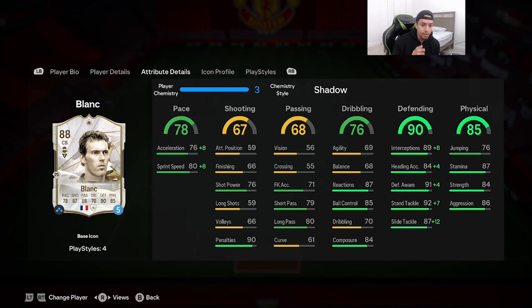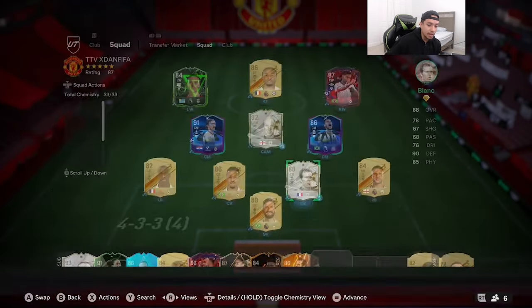I went on Futbin and the most common chem style for the card was the Shadow chemistry style, which makes sense because with the Shadow it keeps him lengthy but pushes everything in the defending category up to the high 90s, which is absolutely amazing. You want to boost up that pace because 76 acceleration and 80 sprint speed is decent, but you've got to get it up to the 80s because we're going against top-tier cards like Mbappé and Diavian. Physicality at 84 strength and 86 aggression is very good, and being 6'4", Blanc's pace could be a liability.